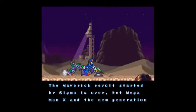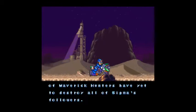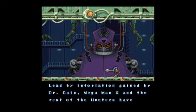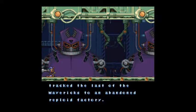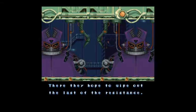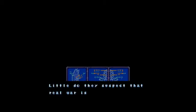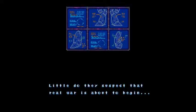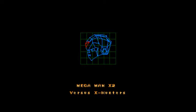Basically we have this cutscene in the beginning with Green Biker Dude in the background. It's saying that it's been six months since the events of Mega Man X1, and Mavericks are still around. We have this information from a guy named Dr. Kane, and we can find all the lost Mavericks in an abandoned factory. We're hoping to take out the rest of the Mavericks, but little do they suspect the real war is about to begin — versus the X-Hunters.